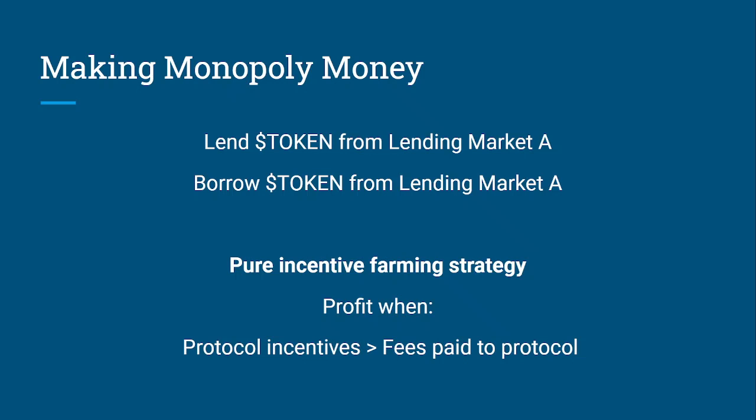You simply lend a token, borrow that same token, and loop it up to the max on the same protocol. This is a pure incentive farming strategy. Unlike lending arbitrage — which is more of a real yield where you're taking advantage of the difference in interest rates — here you're only taking advantage of the fact that the protocol is paying you high rewards. You profit when the protocol incentives exceed the fees. The protocol takes real asset fees and gives you their fake monopoly money.